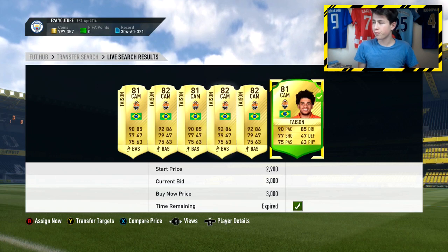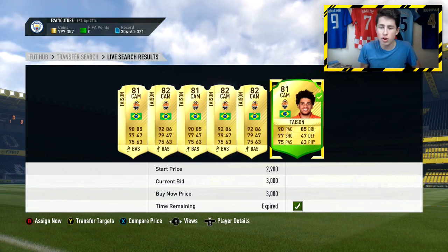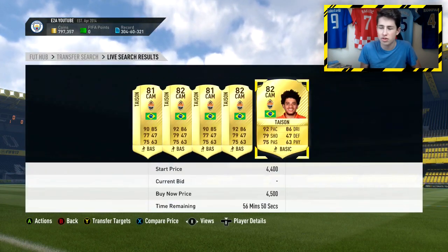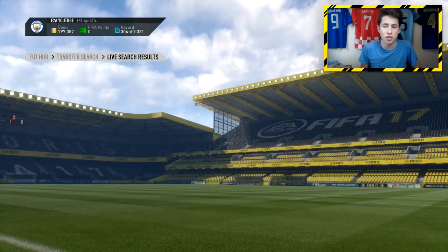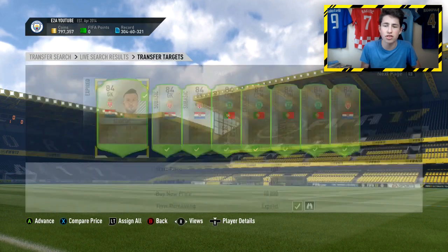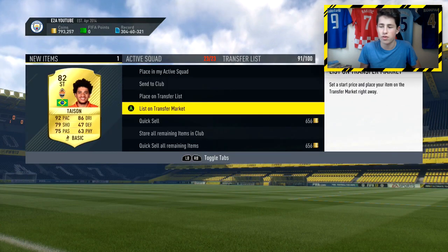After about two minutes I managed to pick up a Tyson for 3,000 coins and listed him for 4.4k — about 1,200 coins profit after tax. Then I got another one for 4.1k and listed him for 4.5k. He's just a really good player to trade with right now. Normally with these weekly sniping videos I cover a variety of filters and throw in a different one at the end — last week it was a good inform filter for lower-rated Team of the Week bronze informs.